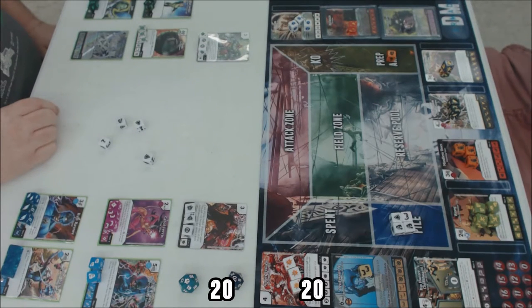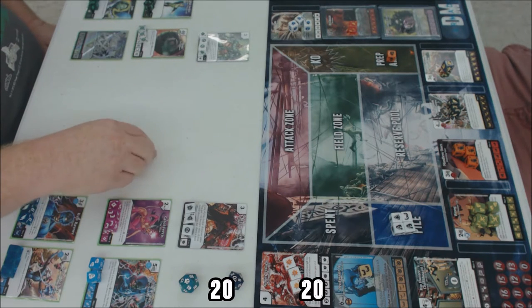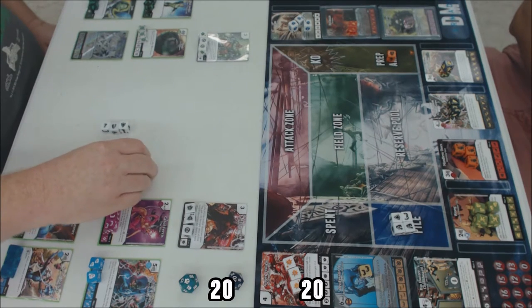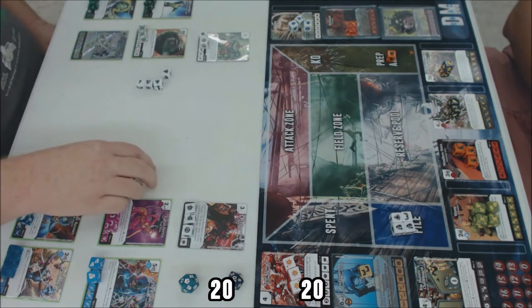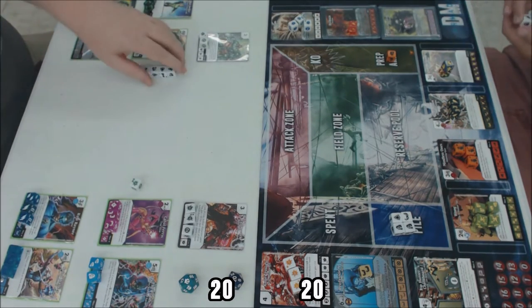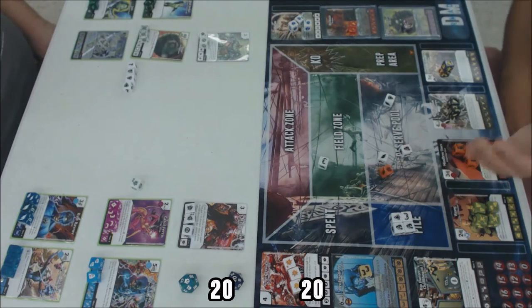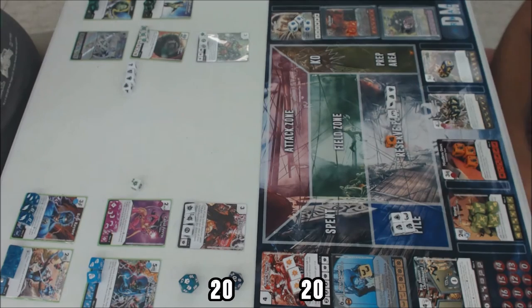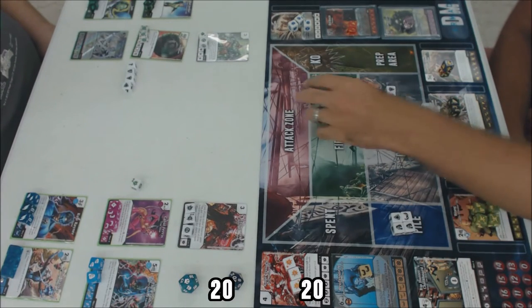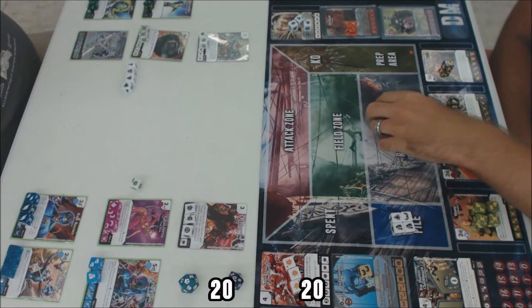My opponent's turn begins — he's got four energy, rolling two shields, a question mark, and a fist. He uses the Rip Hunter's Chalkboard global, picks up a Big Entrance, and preps it over. I then roll five dice including the die I prepped last turn, coming up with fists — not great. I've got five energy to work with.